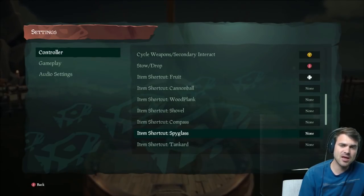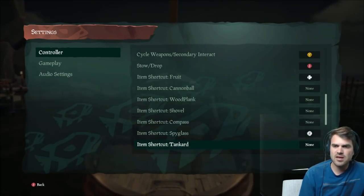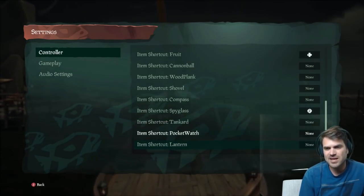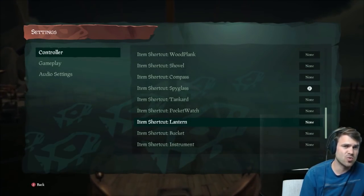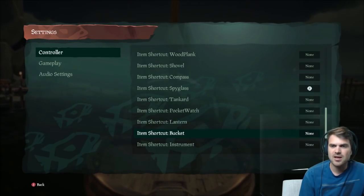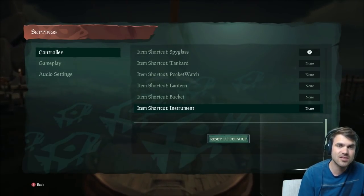Spyglass — I personally like tying the spyglass to the right thumbstick. Tankard — you never know, if you're just drinking all the time maybe you want to use that. Pocket watch, not so much. Lantern — if the ghost skeletons are really bothering you, then maybe you want to put on the lantern. Bucket — you usually know when you're going to be using your bucket. Instrument — you're probably not using your instrument all that often, or you don't need it hot-keyed at the very least.